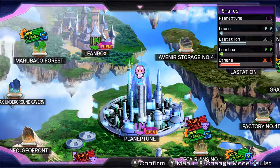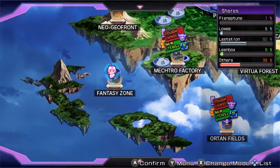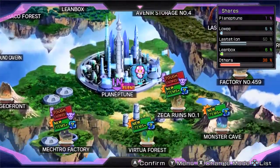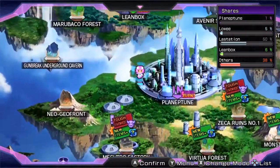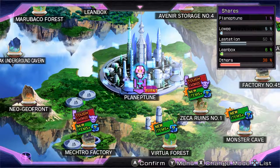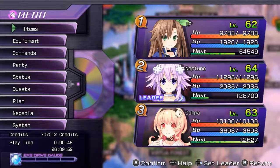Alright guys, welcome back to Let's Play Hyper Dimension Neptunia Rebirth 1. In the last episode, we went into the area - Neo Geo Front. We helped out some awesome people and we got the weapon, quote unquote. A.K.A., we didn't get crap, but we moved on in the story and that's what's important.